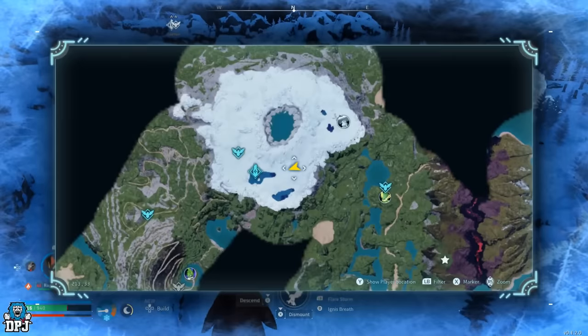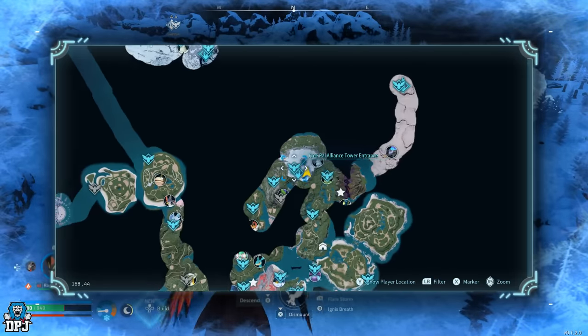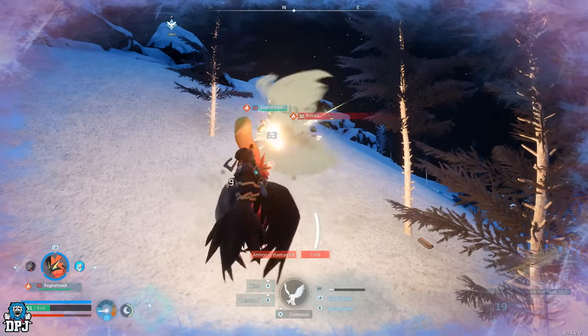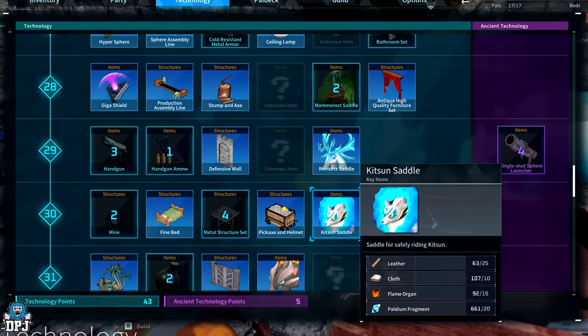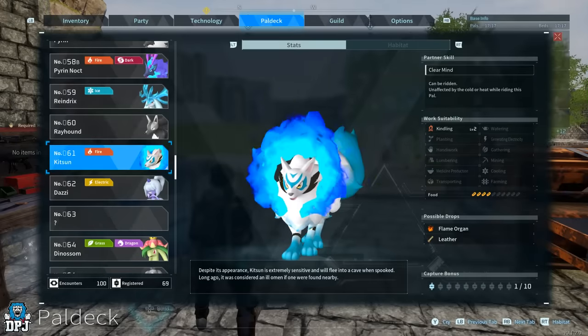This pal can be located right here on the map, and as you can see it's from one specific part of the entire map. It's very cold up in this area, so you may want to wrap up warm — your life counts on it. If you are lucky enough to get one of these, its saddle becomes available at level 30 and requires 25 leather, 10 cloth, 15 flame organs, and 20 palladium fragments.